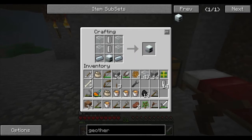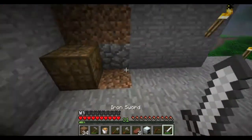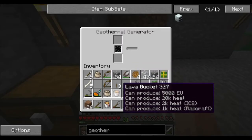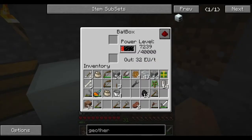Alright, so I just took a regular generator - there's a recipe for it. Place this down, and if we put it right here in front of it, we can power it. Drop some lava in there - you can see it filling up, and it should start generating. There we go, you can see some lava stacking up in there. It's turned on, and if we look here, our power level is really increasing.